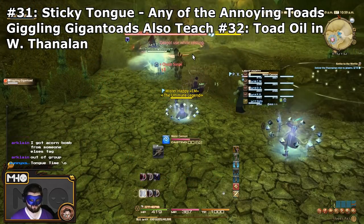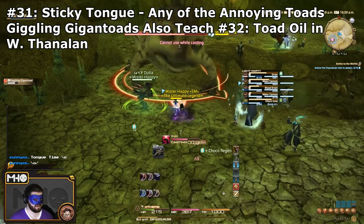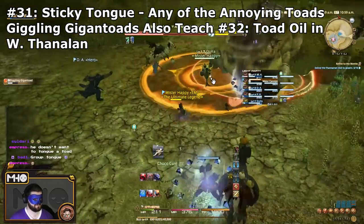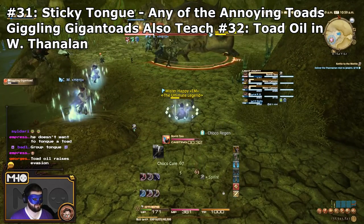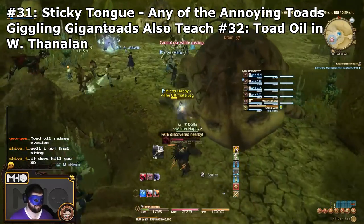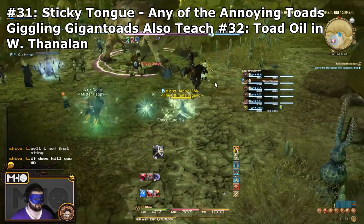Next is Sticky Tongue — I'm sure all of you have been grabbed by one of those toad-looking mobs and pulled in. That's the attack. Sticky Tongue can be learned from any of the toads in the game. I specifically used the ones in Western Thanalan that they added called Giggling Gigantoads, because you can also learn a new skill called Toad Oil from them. Since you can learn two skills from one mob over there, that's where I'd recommend learning it — in Western Thanalan on the path over to Cape Westwind, just north of Vesper Bay.